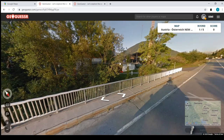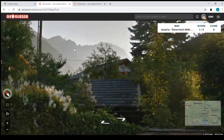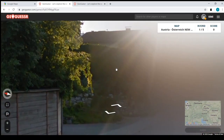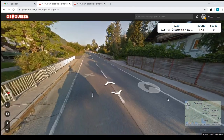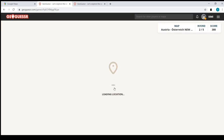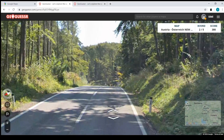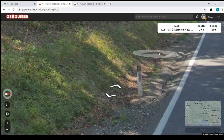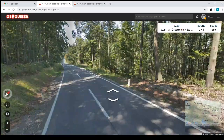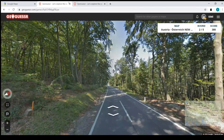Just to recap: here we have Austria. Mountainous in the west, flatter in the east. Here you see rocky mountains, heavy wooden elements, big balconies — we are in the west or south, basically in the alpine portion. The bollards are almost everywhere outside of cities — gray in the back, red in the front. Those are basically the main points. Also, the signage has the blue border — remember that.